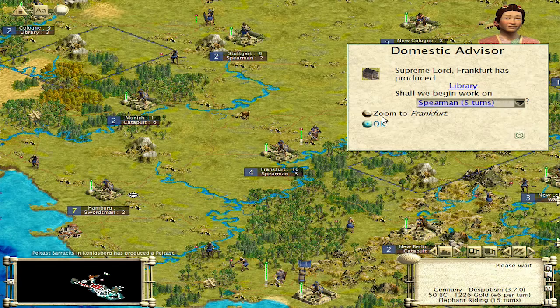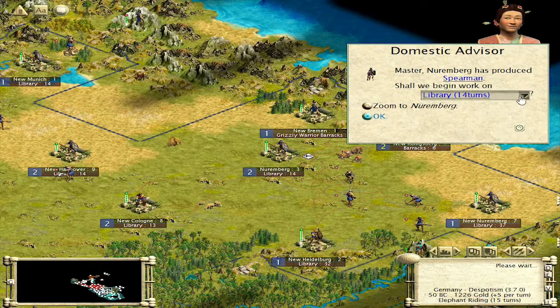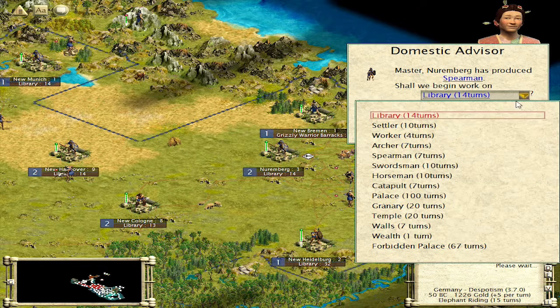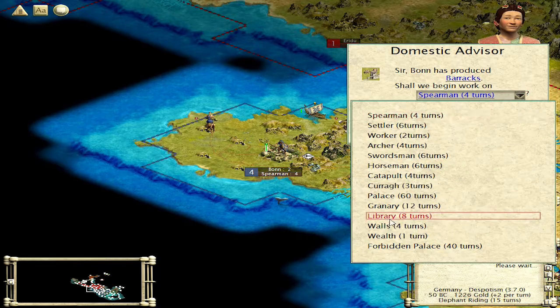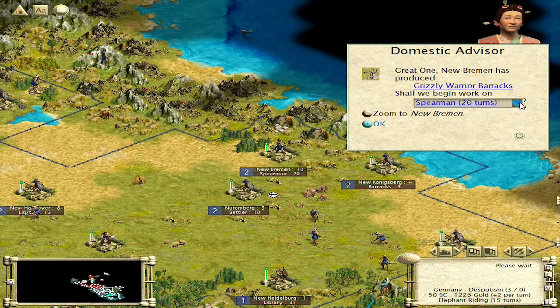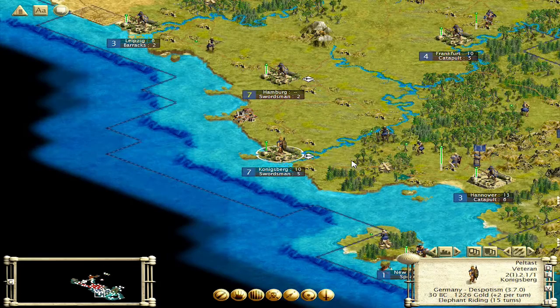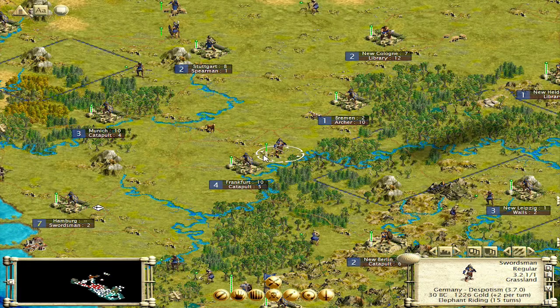Barracks are just going to go in here. Library's done there. I'm going to build a catapult to get a couple of these guys built behind the lines and move them forward. Spearman's done. There is a barracks in here. I'm wondering if I want a library though — this city's going to grow relatively quickly. Let's go with a settler. You're going to go archer. Barracks done over here — we'll go walls and then build swordsmen. We want to have regular barracks built now. It's going to take a while but it's well worth it.